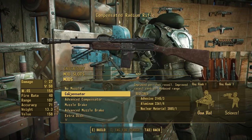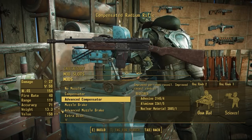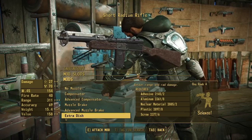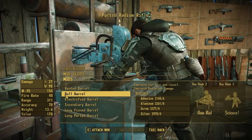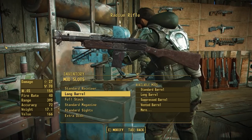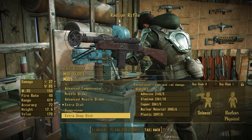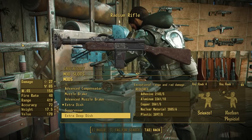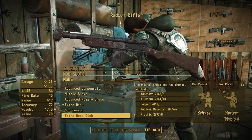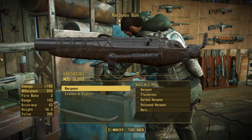We also have new rechambers to 5.56, which Pig really wanted, with small, large, and a drum mag — a snail drum that fits the World War II aesthetic, just in a larger size. The radium rifle really needed that extra capacity. No scopes added in the attachment pack, though you can use the Westak Optics Pack for more options. Finally for muzzles, we have a compensator and muzzle brake from the base game, plus an advanced compensator and advanced muzzle brake. A fun addition Pig loves is the extra dish, which you can pair with a long barrel to get more radiation aesthetic — and an extra deep dish straight from the gamma gun.